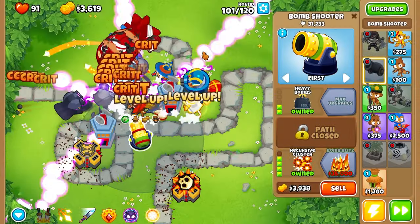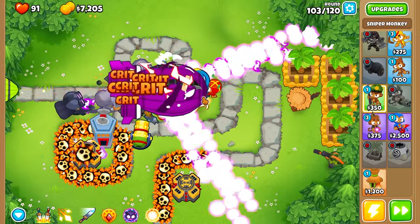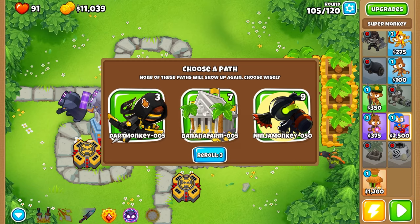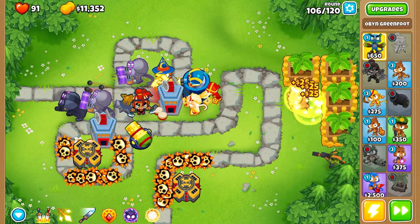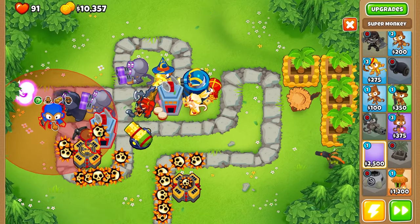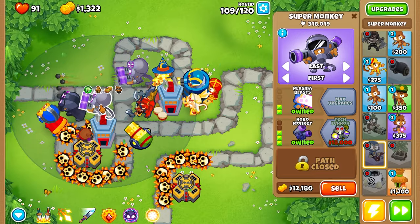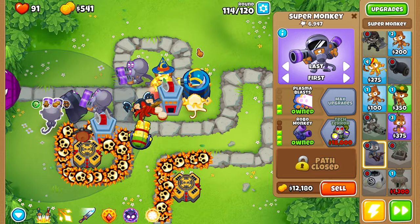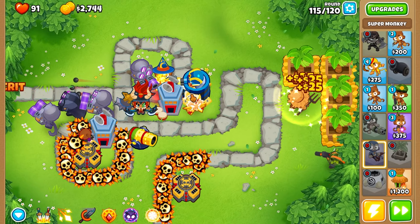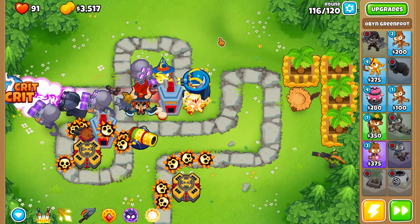We got the Instant Monkey — 20 more rounds to go. Can we do it? I hope so. Look at this BAD absolutely getting destroyed though. Wait a minute — Dart Monkey! We get the Crossbow Master. Kind of expensive, but at least we can get a Sharpshooter. Place that Super Monkey down and do another RoboCop. As soon as we save up for the money though, because these guys are actually really powerful. Third RoboCop. Oh my gosh — this is going to be a close one. Might as well just reroll. I guess attack shooter — we're not actually going to use it. Bloonarius again.